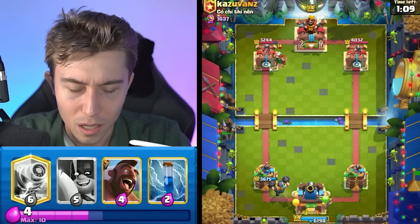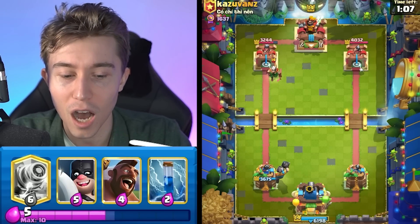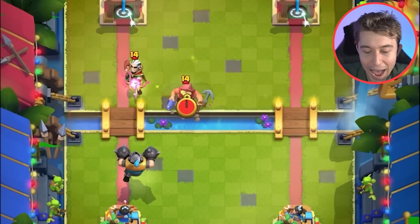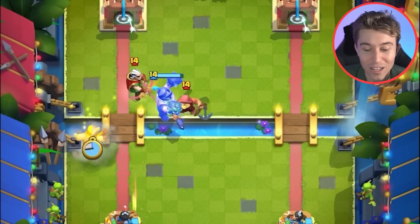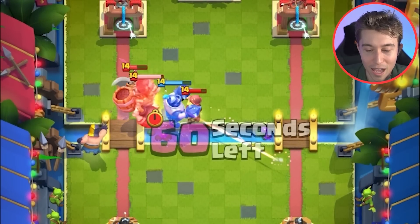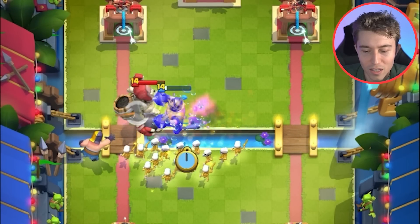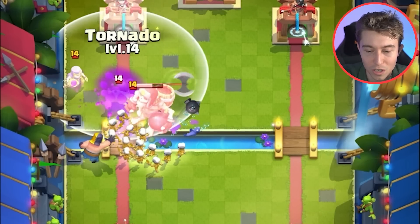I think it's got to be a goblin drill deck. When we see giant skeleton with golden knight and magic archer, it has to be goblin drill. Fortunately, the magic archer is not in a position where it's going to actually hit our tower. Maybe we go in for a skeleton army here as well because if he ends up killing the mega knight, I don't want to allow him to get too much value.